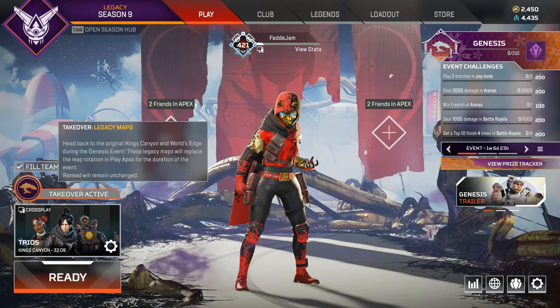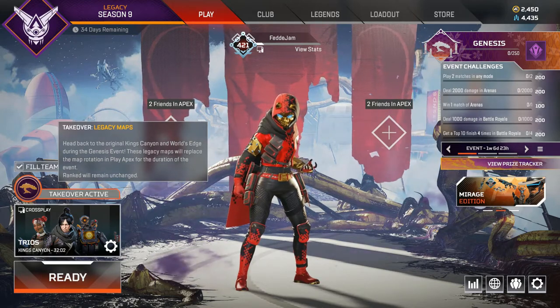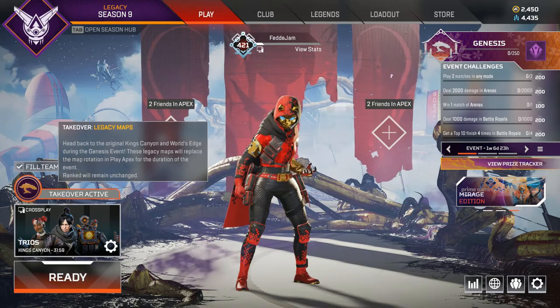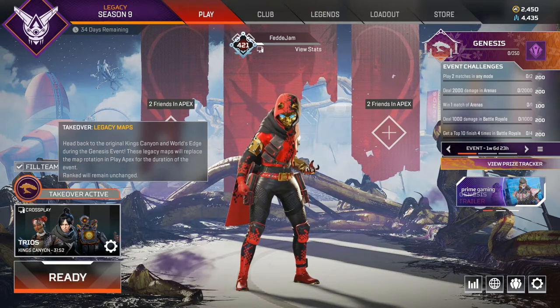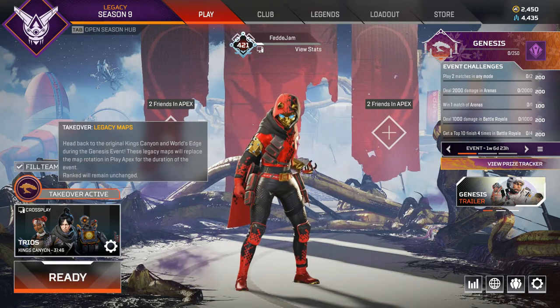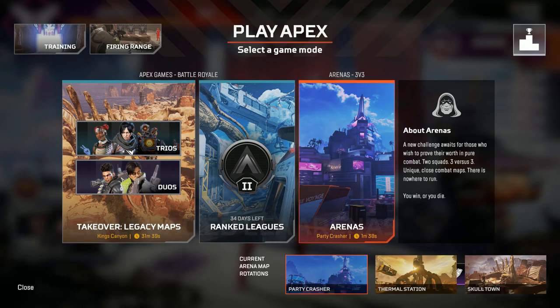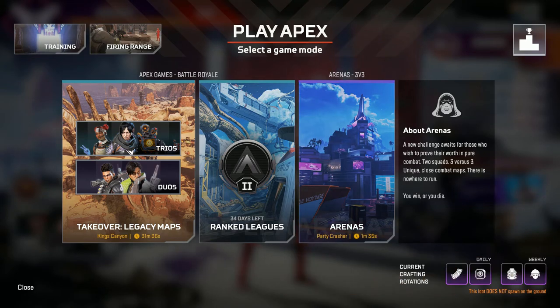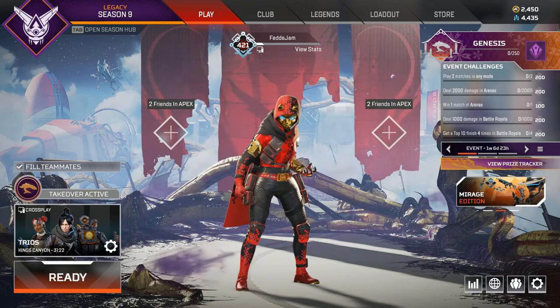Takeover Active — let's read that. Takeover Legacy Maps: head back to the original King's Canyon and World's Edge during the Genesis event. These legacy maps will replace the map rotation in Play Apex for the duration of the event. Ranked will remain unchanged, so if you're grinding ranked you don't need to worry about the map stuff. If you want to play these maps, just play the normal duos or trios game mode. And Skulltown is now in arenas too — we have Party Crusher, Thermal Station, and Skulltown. They took out Phase Runner, which is sad because I did like that map. But I don't play that much arenas anyway.